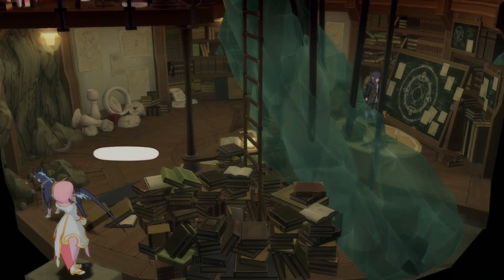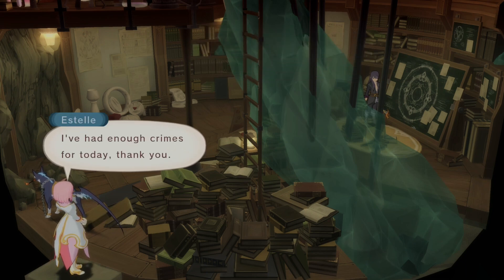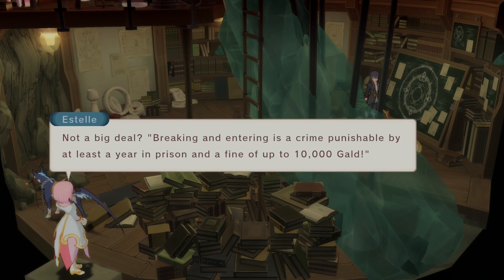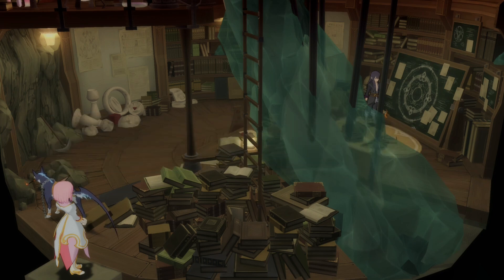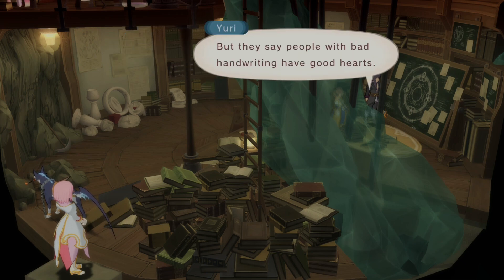That's a Blastia formula. Feel free to step inside if you'd like. Had enough crimes for today. Technically, being in the doorway you've still committed a crime. Breaking and entering is a crime punishable by at least a year in prison and a fine of up to 10,000 gold. Listen, that's if you get caught — and this is a different city, different code. People don't seem to really like Mordio, so they probably don't care.